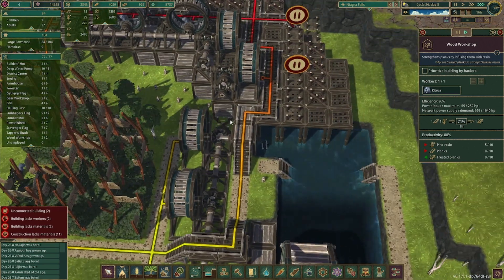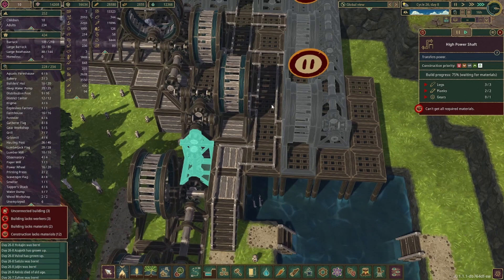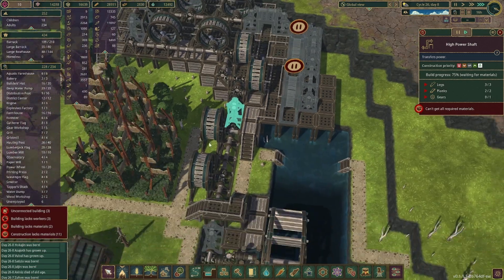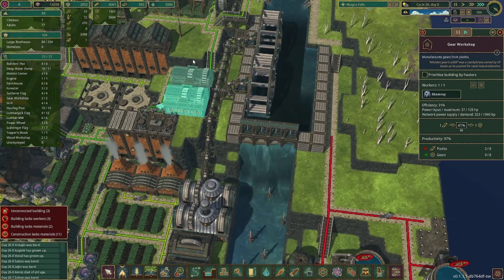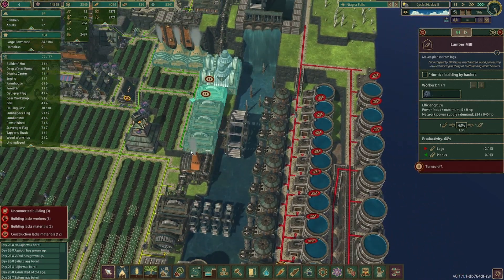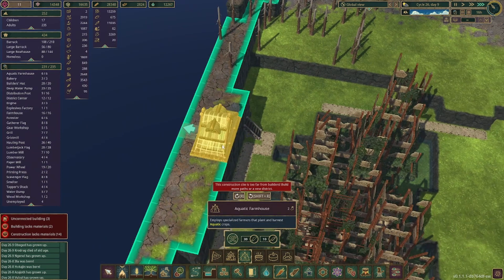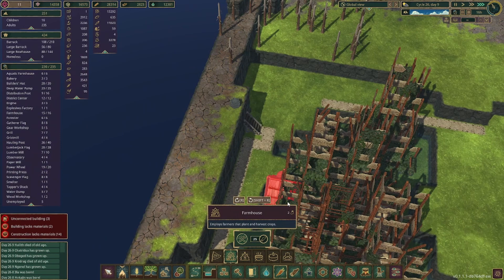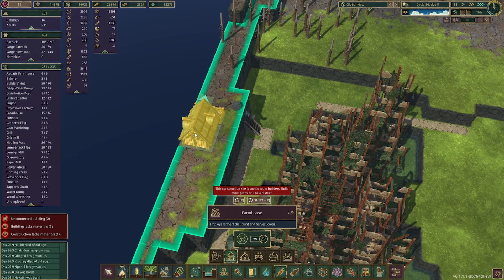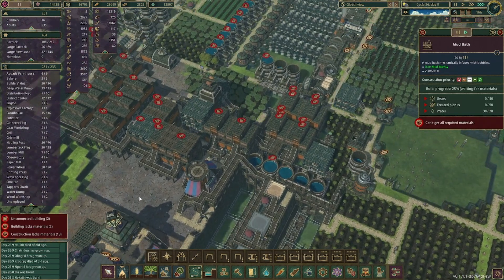I'm thinking it's because this isn't built yet, so the whole area over there is not connected — they're basically running for no reason because they can't get all the materials. It looks like we're just waiting on gears, and we do have a gear workshop. So maybe we should pause a couple of these. I did not realize these stairs go to nothing, so I'm going to have to dynamite that and then do a set of stairs going up. These are coming along pretty slowly — I think gears and treated planks are taking quite some time.